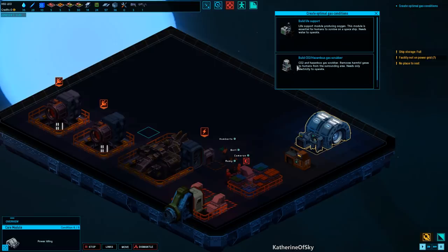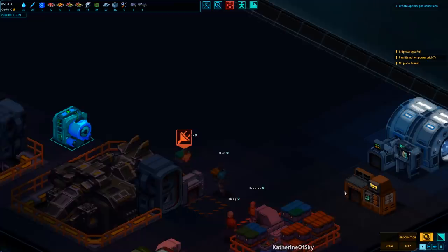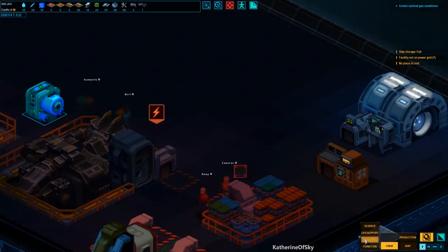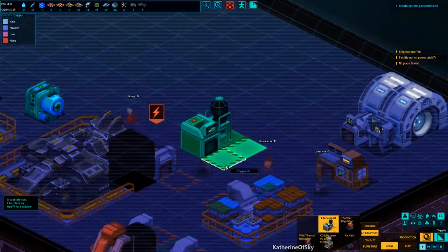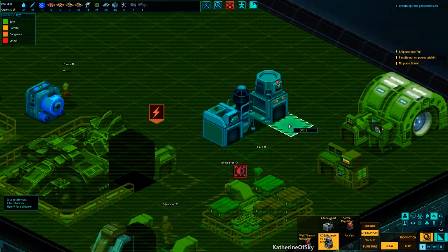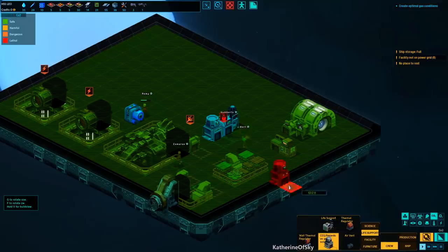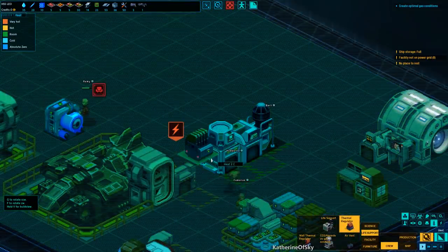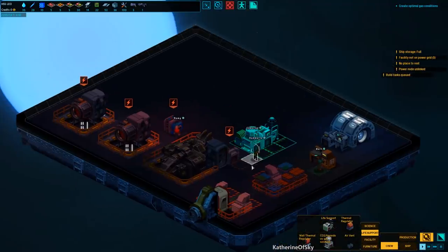So the next thing we're going to add is life support. I want to keep consistent hallways, so let's go life support — gas scrubber, put that there. And then we'll also build a thermal regulator — that's like a temperature control system for heating or air conditioning.